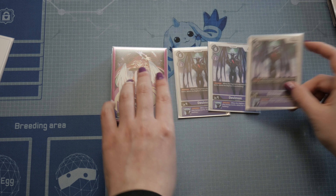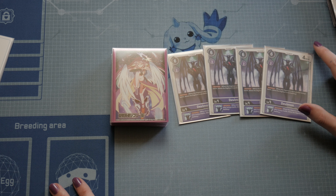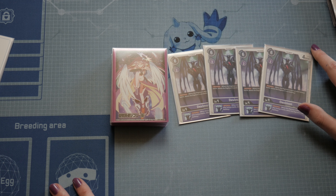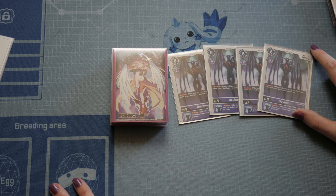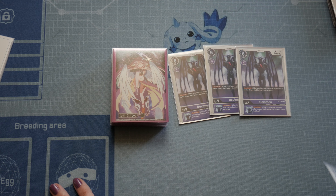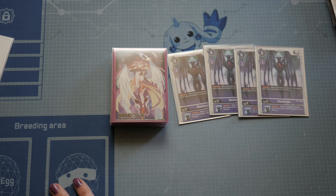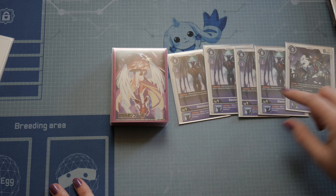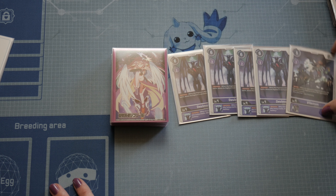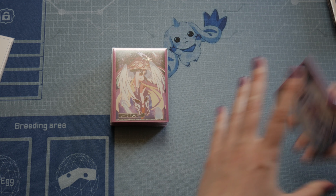Then we play four copies of Devimon. It is a super good card — it gives you a lot of control over the opponent's field, as you can at any time just kill your opponent's Digimon and make a suicide together with this Digimon. It works very nicely if you have him and a blocker on the field. Your opponent will have a lot of pain with that.